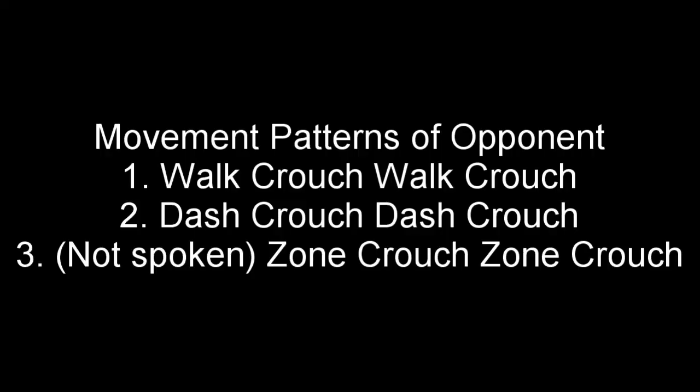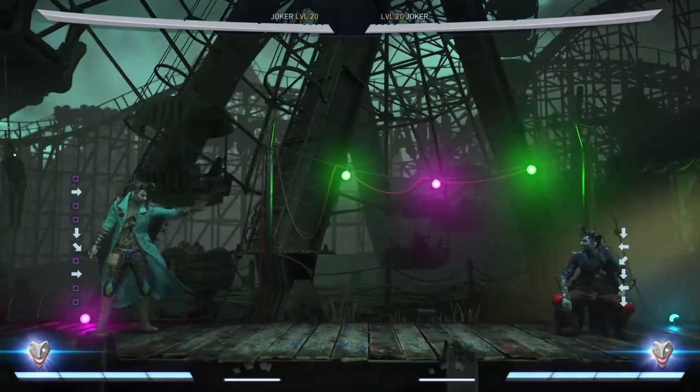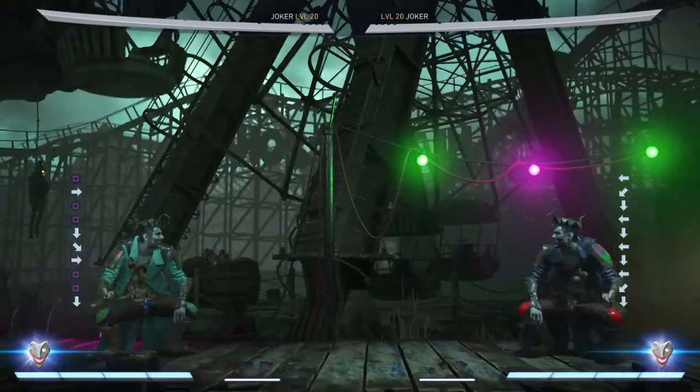Once you establish your zoning, you're going to notice a pattern from your opponent — they're either going to be walking then ducking, or dashing then ducking. Now that this is happening, you can utilize some tactics to get some effective shots in. The examples shown here are delayed gunshots with normals and switch stances.